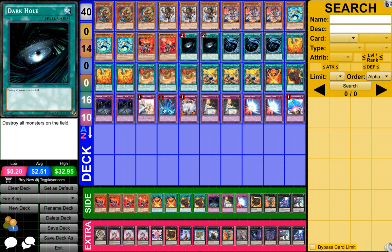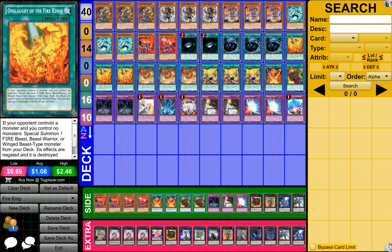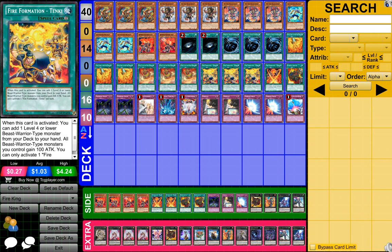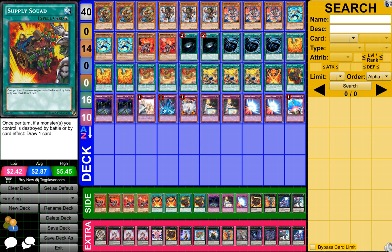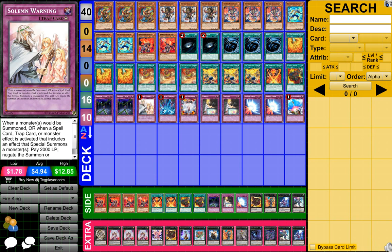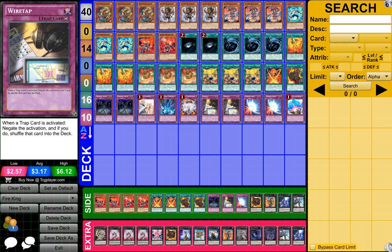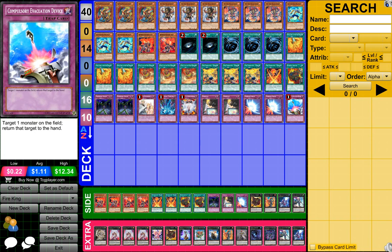2 Dark Hole, 3 MSTs or 3 Mystical Space Typhoons, 3 Onslaught of the Fire Kings, 3 Circle of the Fire Kings, 3 Fire Formation Tenzin, 1 Fire Formation Tenzin, 1 Supply Squad, 2 Fetus Chain, 1 Soul Warning, 1 Torrential Tribute, 1 Vanity's Emptiness, 2 Wire Tap, 2 Mirror Force, and 1 Compulsory Evacuation Device.